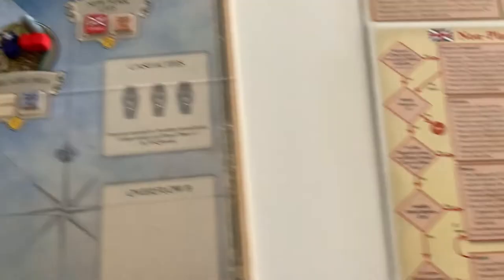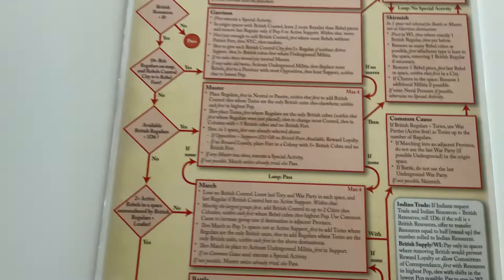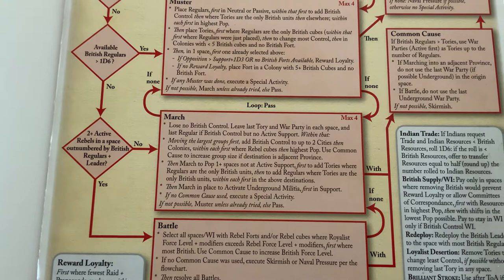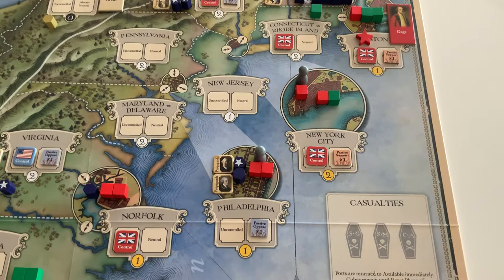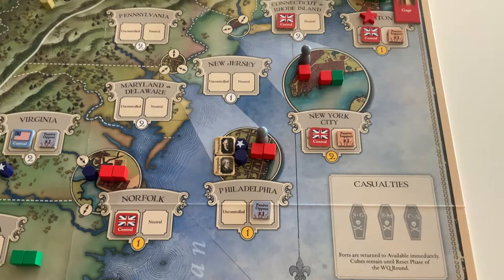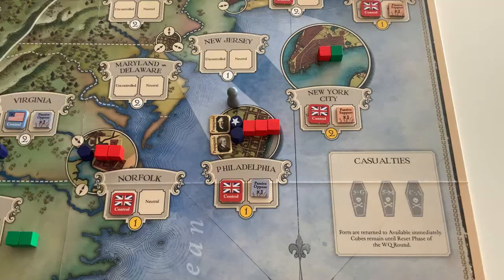Carrying on with the march order — moving the largest groups first, add British control to up to two cities, then colonies, within each first where rebel cubes, then highest population. That suggests British bot is simply going to move the British regular from New York City into Philadelphia to take control there. So that's what British bot does — British bot now has control of Philadelphia once again. There are no other regulars on the map available to move.